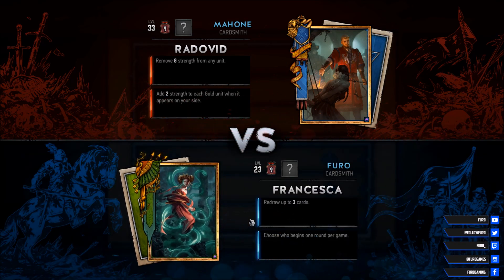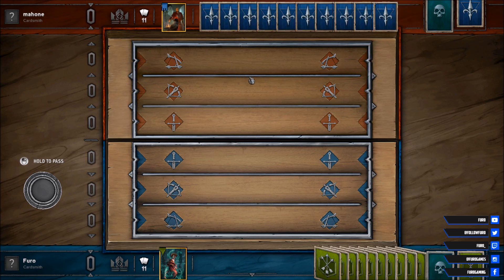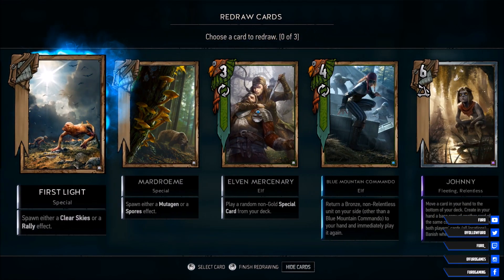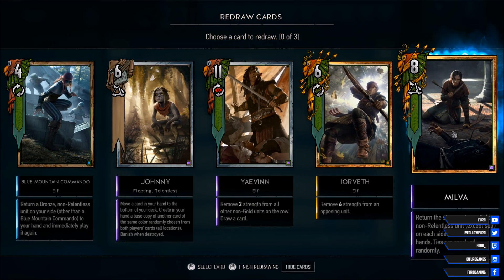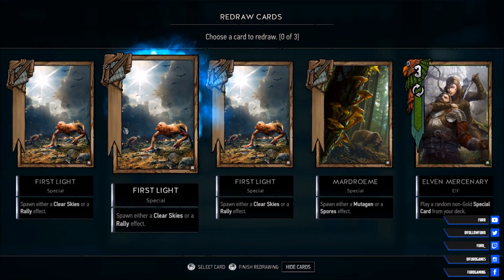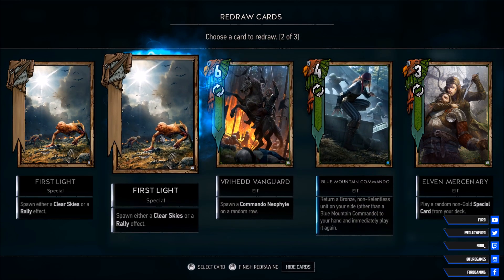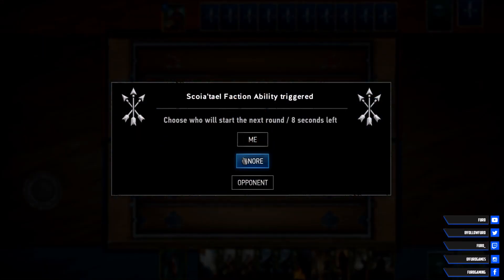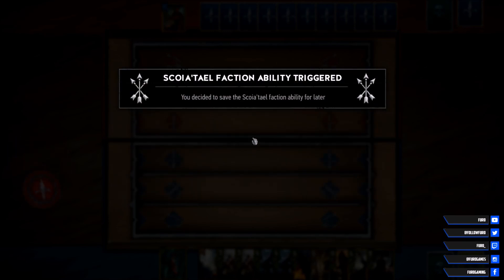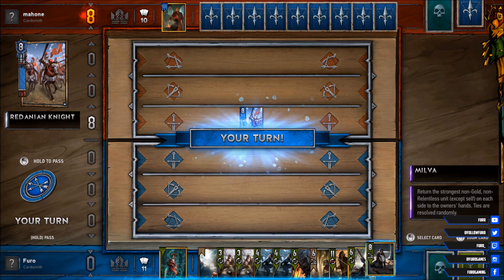We are starting our little session today against a Radovid — probably a control one, but we'll see about that. For the start, we have Milva, Jev and Johnny — that's kinda nice. We have triple First Light; definitely don't want to do that. Let's drop that and the other First Light as well. Let's ignore the faction ability and we will start with Milva.